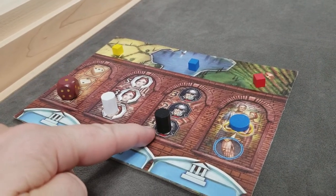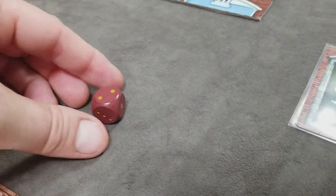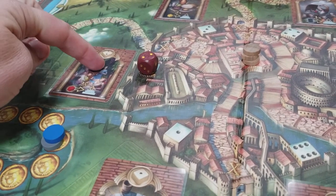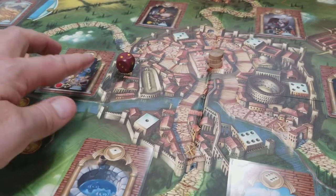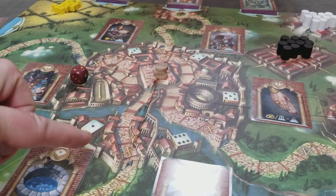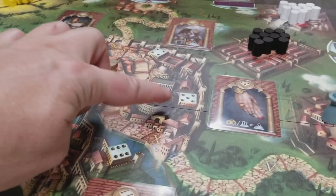After the optional military phase, the player will roll all of their dice. Based on the roll, this gives them access to fulfill some of the Emperor's demands. If you roll a two, you can fulfill the level 2 or lower demand. If you roll a six, you have access to all of the Emperor's demands. The more dice you have, the more options — the higher you roll, you have the option to pick anything at that level or lower.